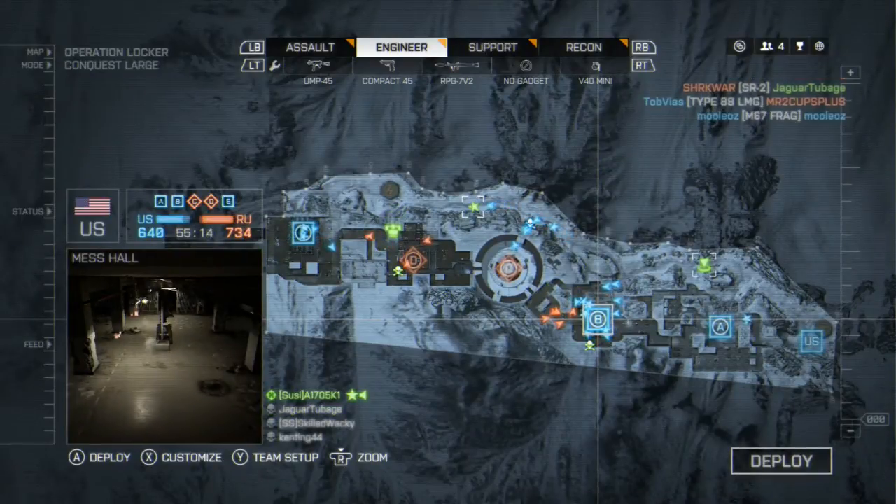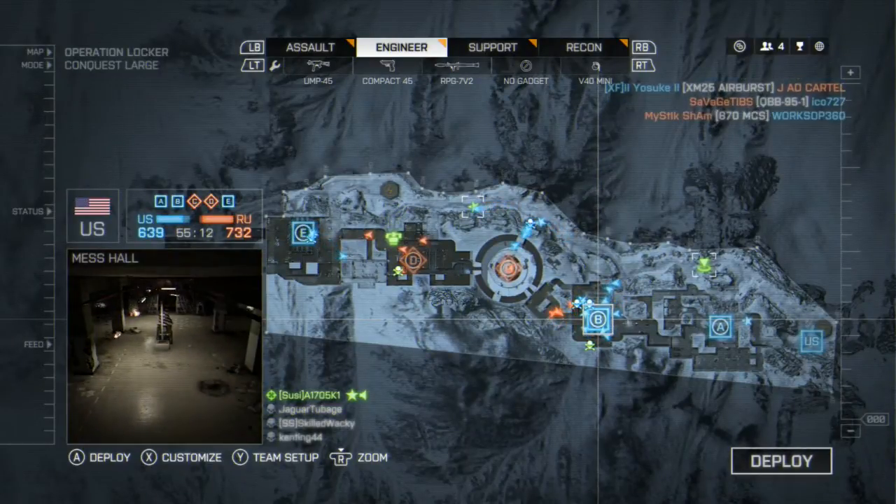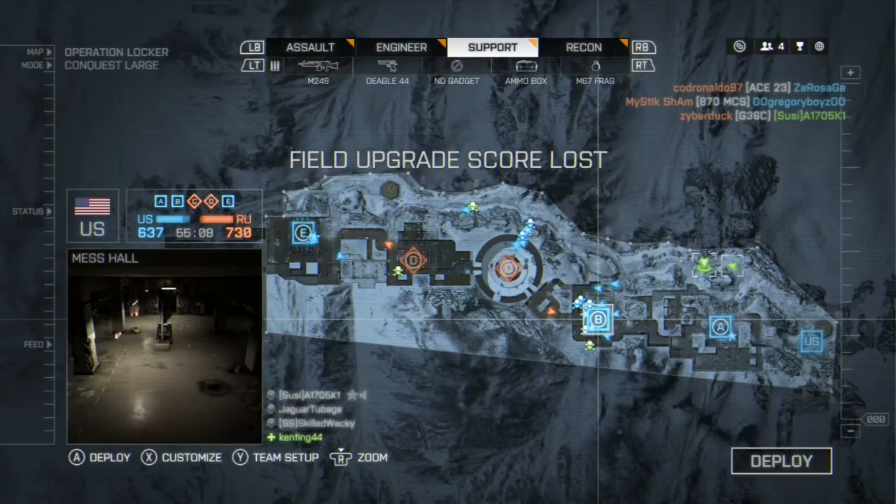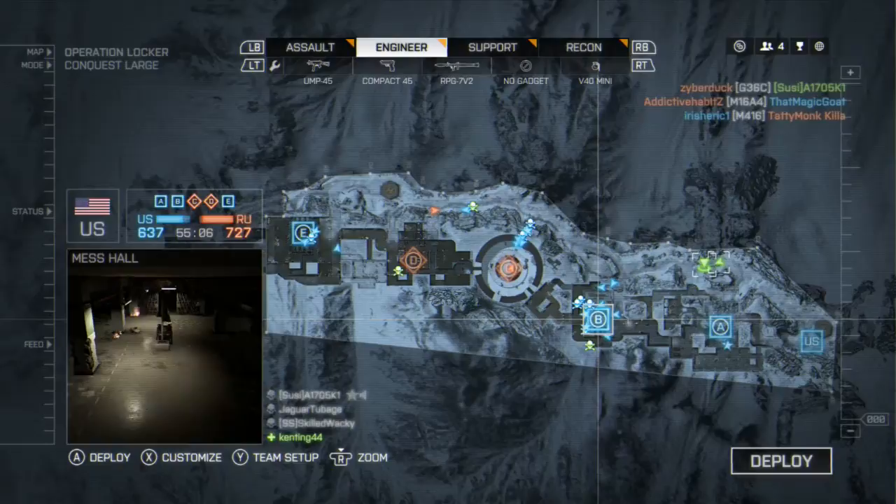What is going on guys, Skill here. In this video I'm going to be showing you guys how to glitch your RPG so that you have an ammo box inside your engineer kit, giving you unlimited ammo for your RPG and the rest of your weapons.